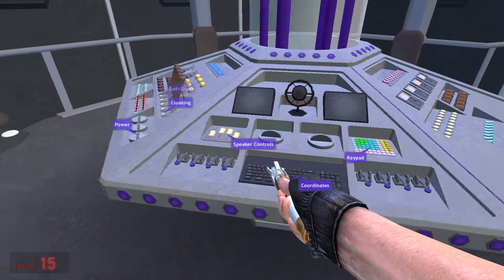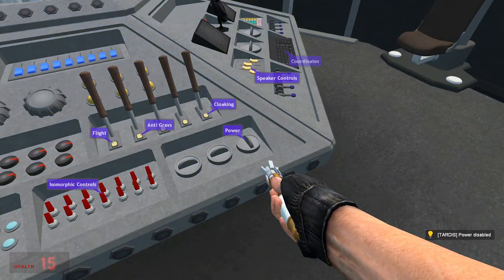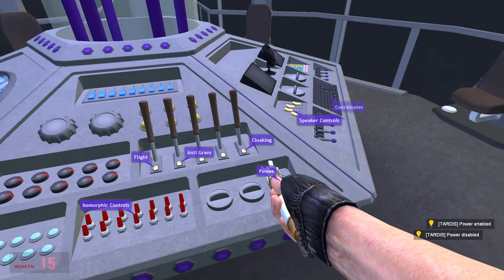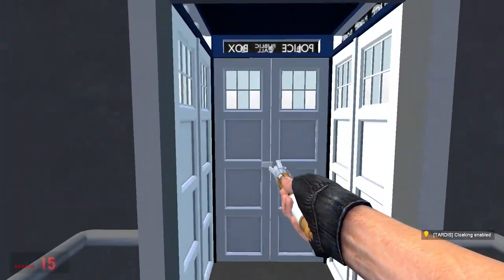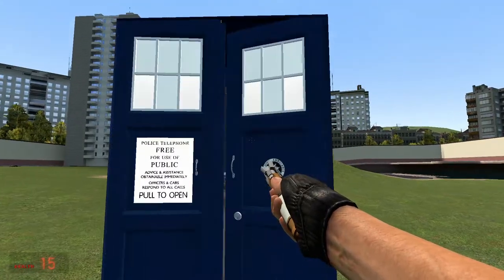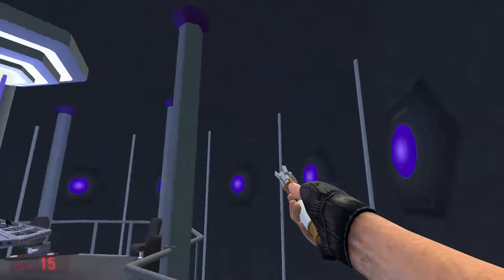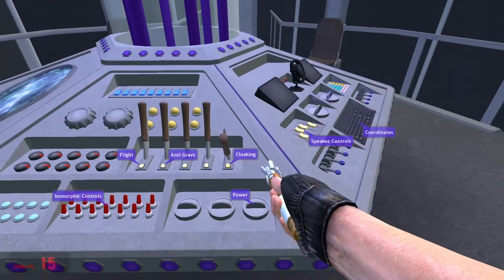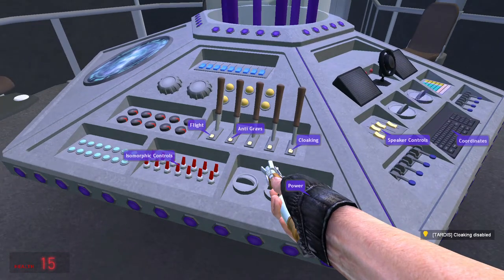Press X. Power — that disables or re-enables the power. Cloaking — go outside, it makes your TARDIS invisible.